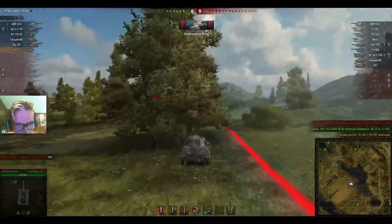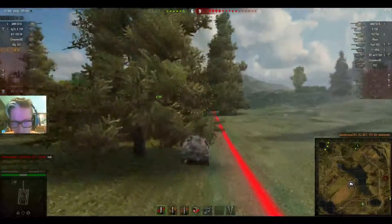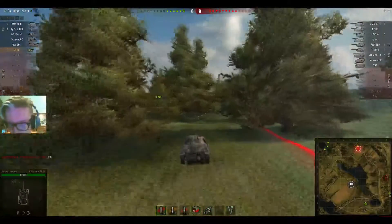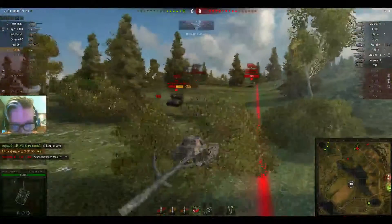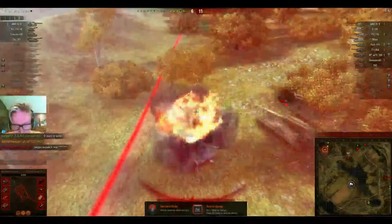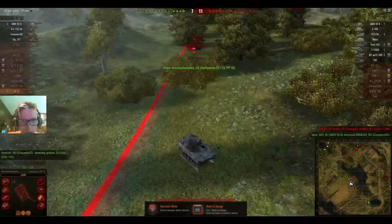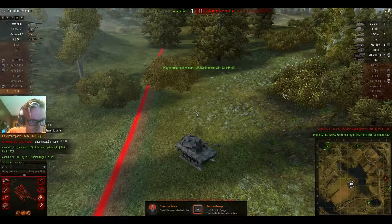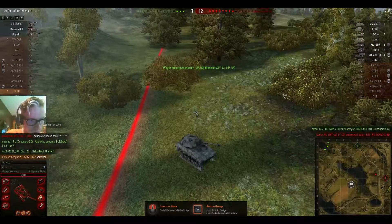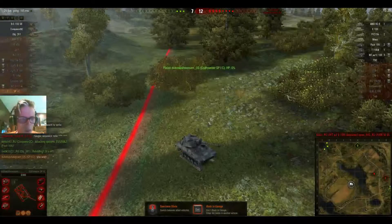Bounced the GW E100 — there he goes, dead. Got the Bat-Chat, bounced the GW E100. We're getting shot at from all directions here. A Conqueror Gun Carriage got me — I knew that would happen. At least I spotted him. I got the T92 who did some damage on him. That wasn't too bad — not a bad ending for this little guy.